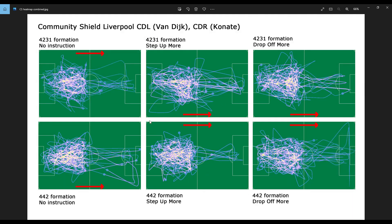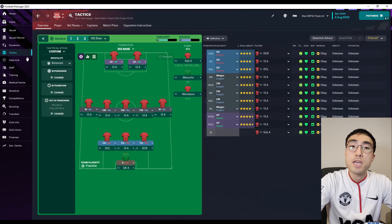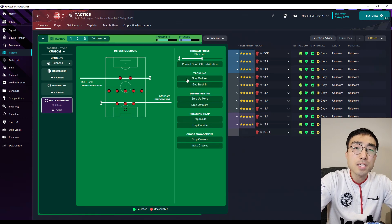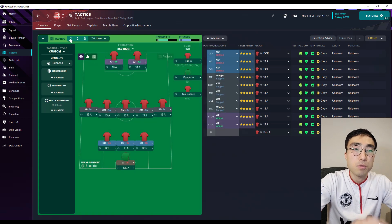So what do you guys reckon — do you think the defenders are stepping up or dropping down as instructed? Again, I don't see any difference. Next I repeated the same experiments using a controlled match environment rather than the Community Shield. The Community Shield is realistic, but there are lots of uncontrolled variables, meaning that if you make minor tactical changes, the effects can get lost in the statistical noise generated by those uncontrolled variables.